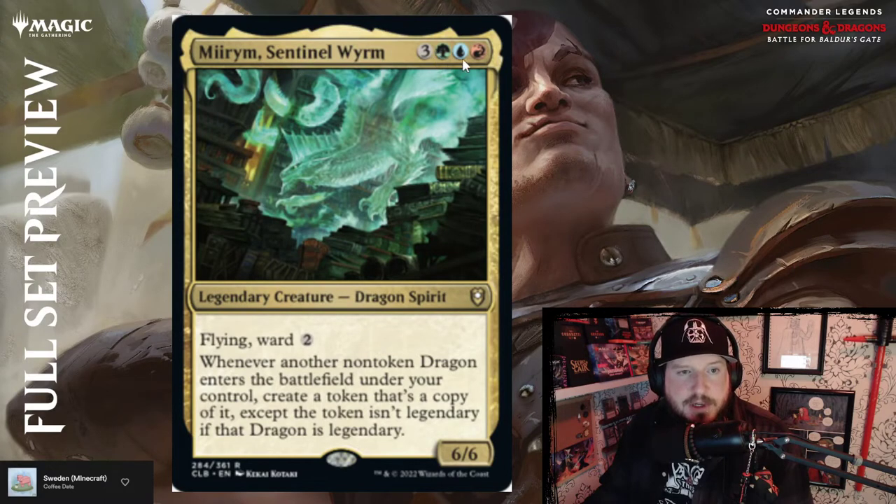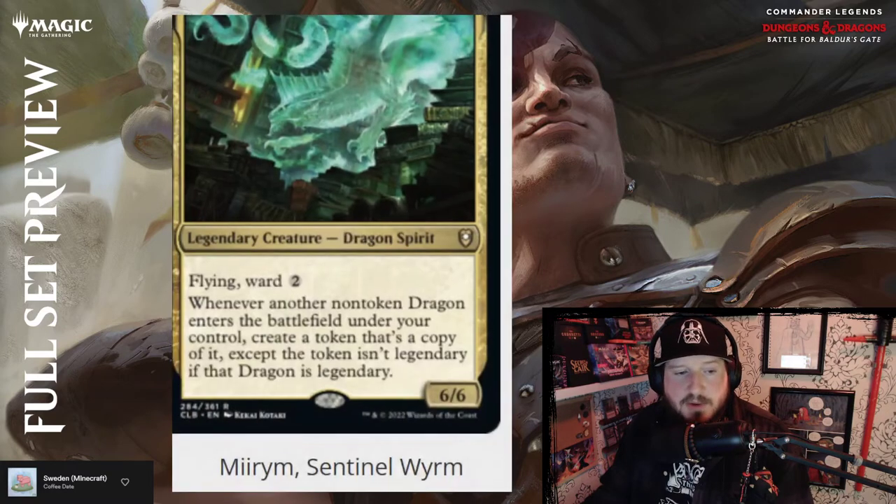Miirym, Sentinel Wyrm — three, green, blue, red for a 6/6 Dragon Spirit with flying and ward two. Whenever another non-token Dragon enters the battlefield under your control, create a token that's a copy of it, except the token isn't legendary even if that dragon is. That's pretty cool — copy Dragon tokens.